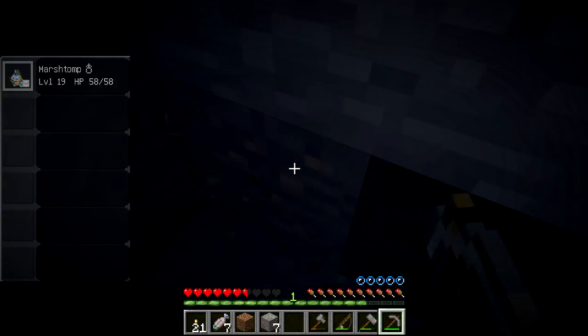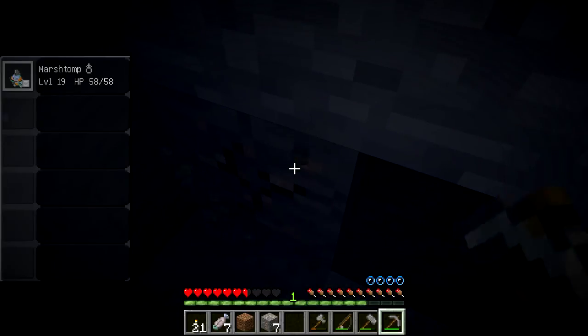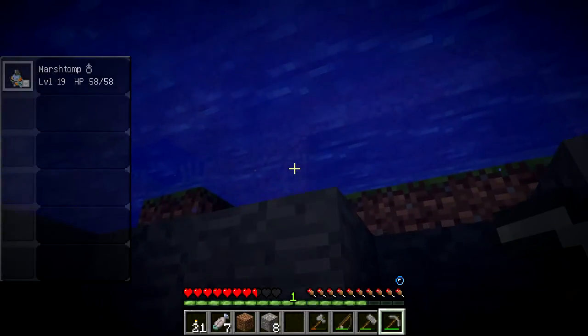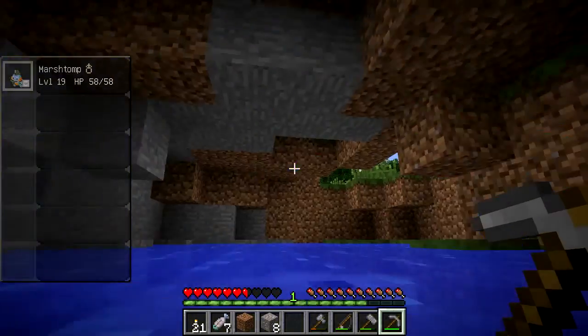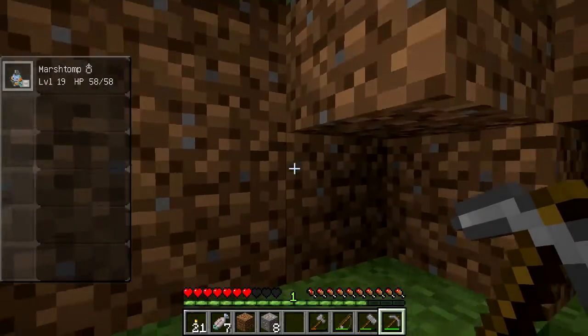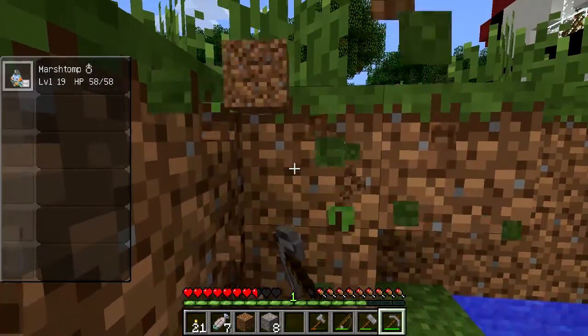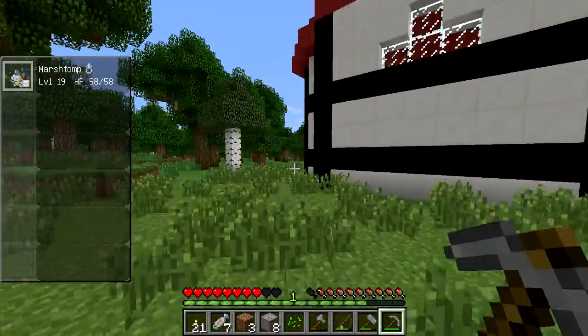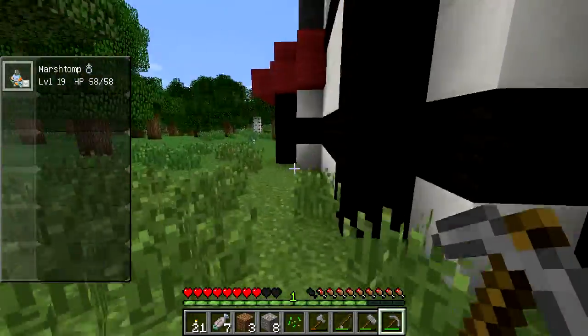Oh my god, guys, look — the Minecraft gods have given me plenty of iron and no bubbles. I'm gonna die. We found eight iron, which is awesome. I think we can probably build a Wailmer pail now. Actually, no, we can't — we need to kill some Marowak and some other stuff. Hey, our music's still here. Do we have any red ones yet? Oh, was that a red one? Oh my god, yes!